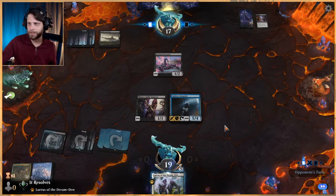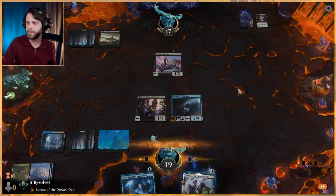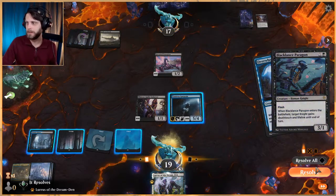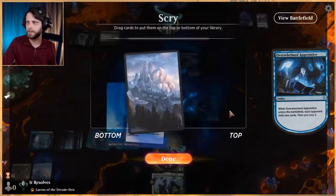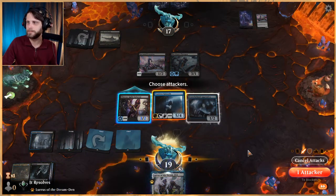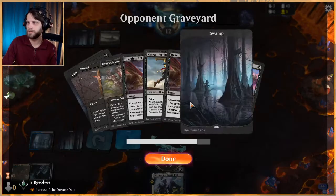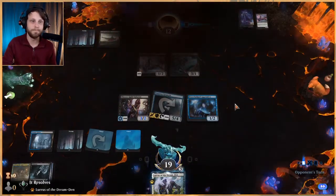Sorry for the frame rates guys — we've had some major network issues lately ever since the last few updates, which really sucks. I'm not going to put Lurrus into my hand unless we have nothing else to do or we can actually play them in the same turn. I think that's pretty important. I'm going to put the land on the bottom because we really just want spells to do things. She's going to attack for five — I'll pass here.